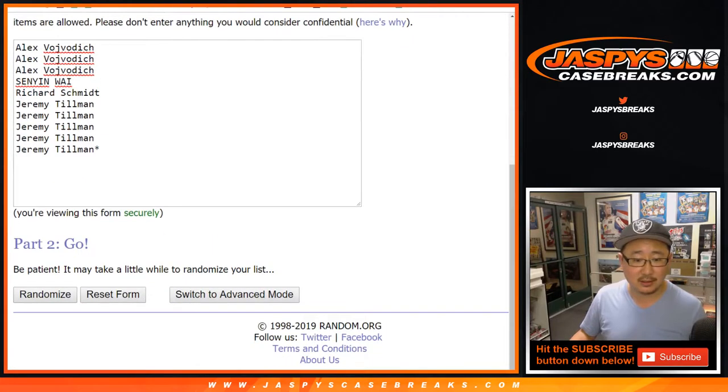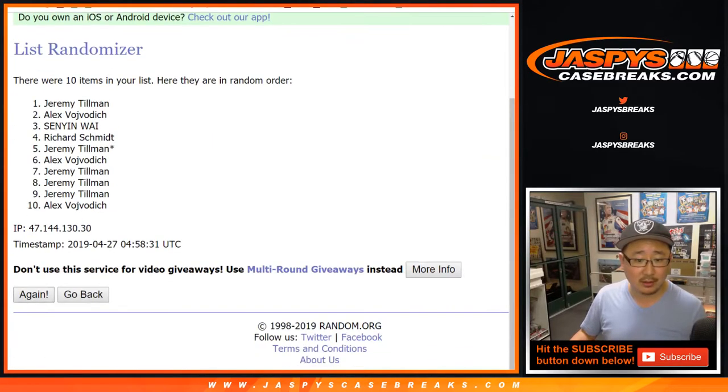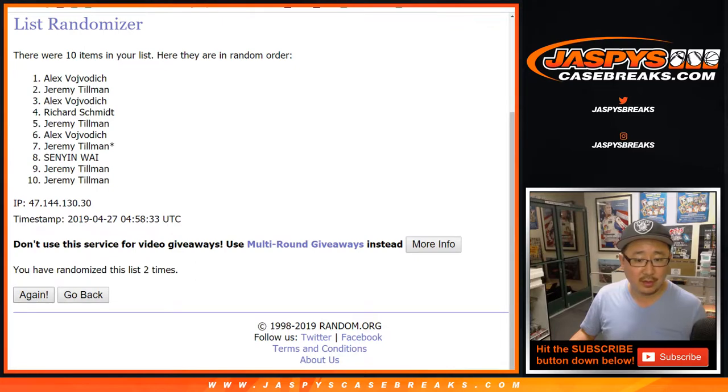So this is for the Dallas Mavericks. Here are the numbers right there. Let's roll the dice, randomize each one. Five and a two, seven times for each list. One, two, three, four, five, six, and seven.